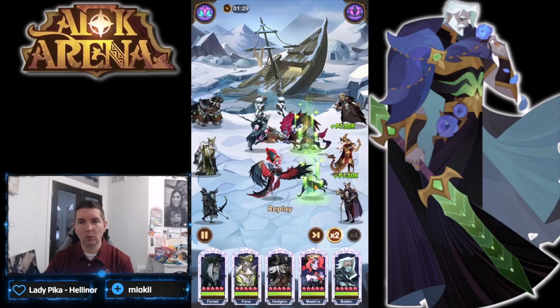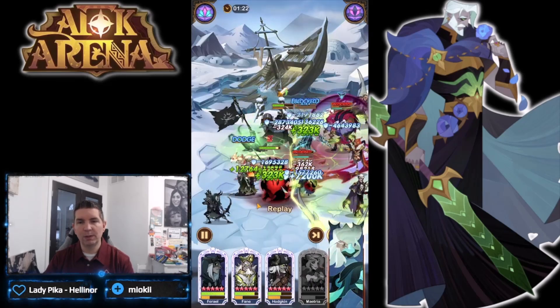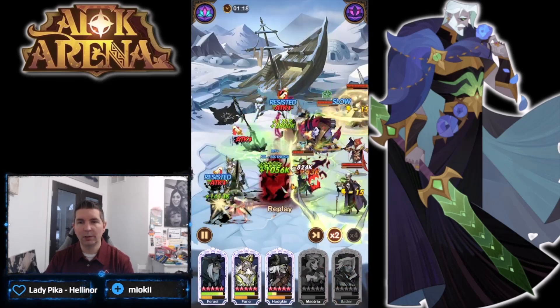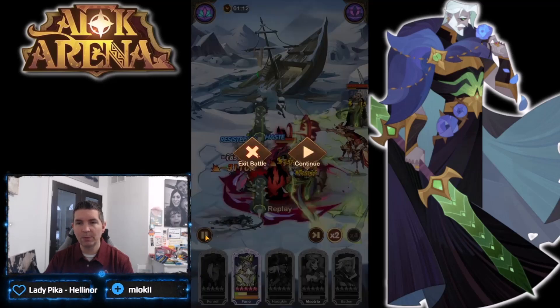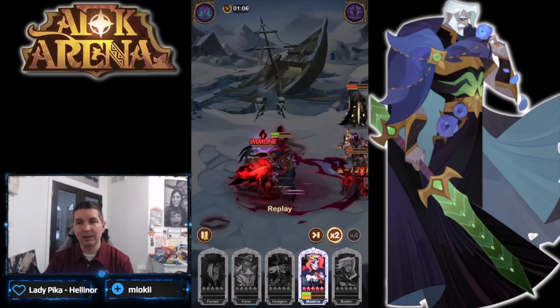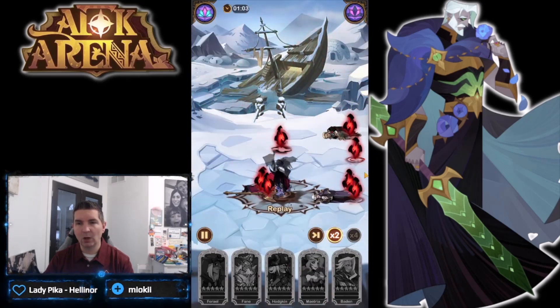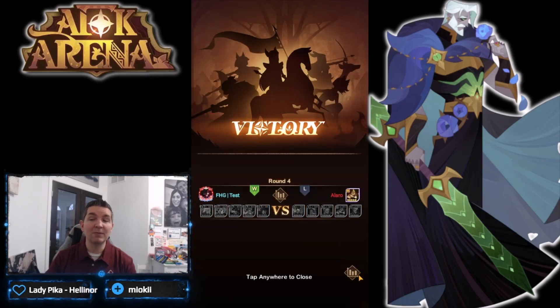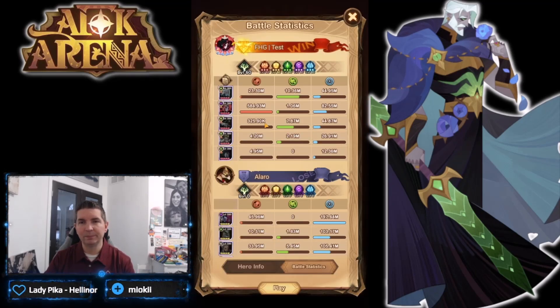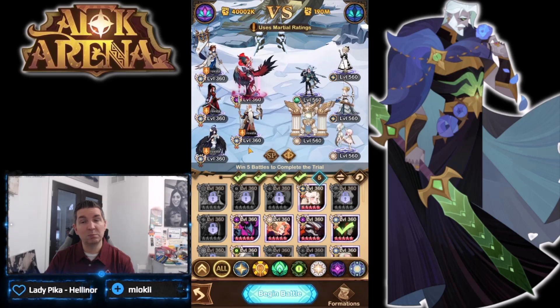Another thing players were looking at in the trial version was there was only a limited number of flames. There should be one flame for each hero that dies — there she is dead, there are flames already popping up, you can see flames appearing. Then she's reborn, and the viability of that might work pretty well — one, two, three, four, five, six, seven — seven flames out on the board!